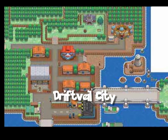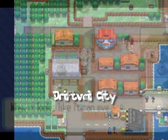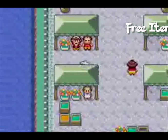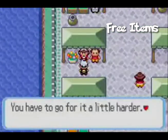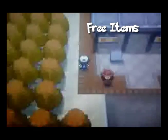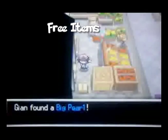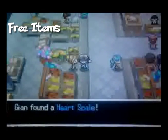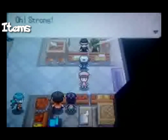The next one is an indoor flea market in Driftveil City in the Unova region. In Slateport City, when your effort values have reached 510, go talk to the lady next to the guru and she'll give you the Effort Ribbon. In Driftveil City, go to the left entrance of the flea market and you will find a Big Pearl diagonally down. Next to the blonde saleswoman you will find a Heart Scale.